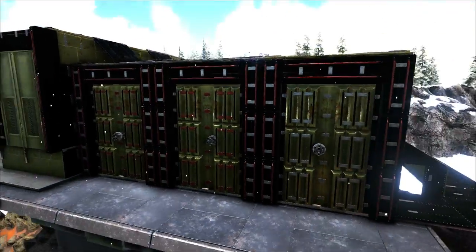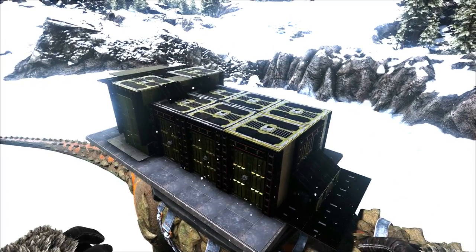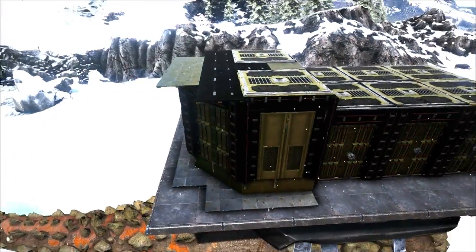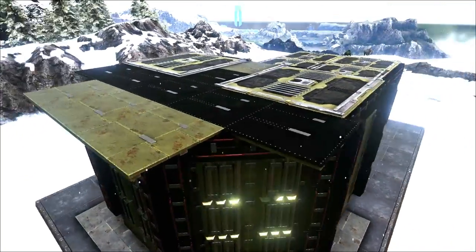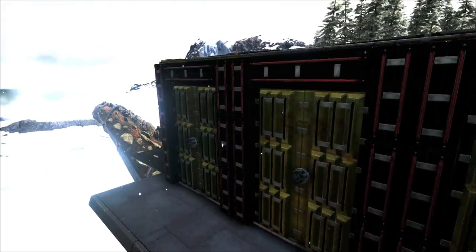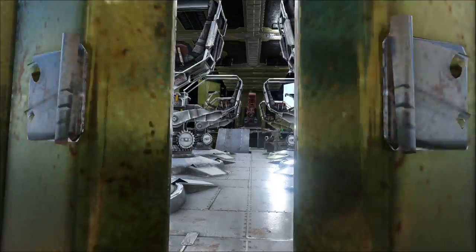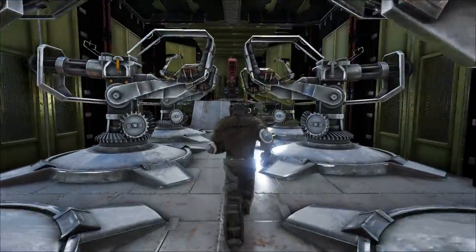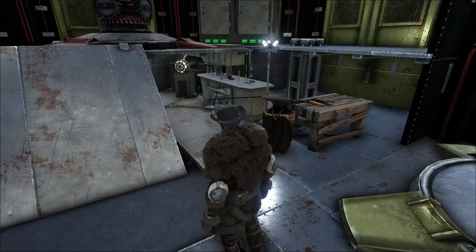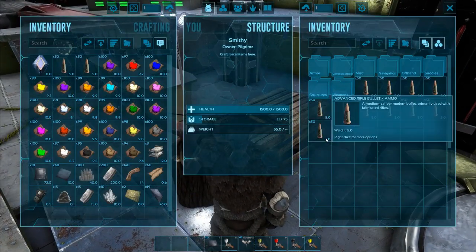The whole structure is metal except for wood fence foundations, which are used to help snap the dino doors into place and get the angles on the back section. I covered the whole front section with hatch frames and dropped the foundations right into the platform — that should stop dinosaurs falling through the foundations. Inside we have mini guns — it's like a PVP battleship on a titan. I left one section open so you can access the titan's inventory while you're inside.